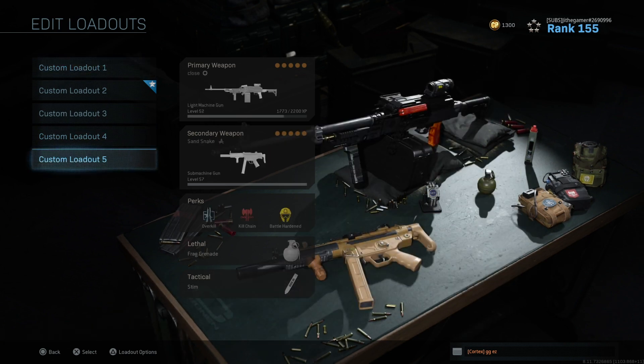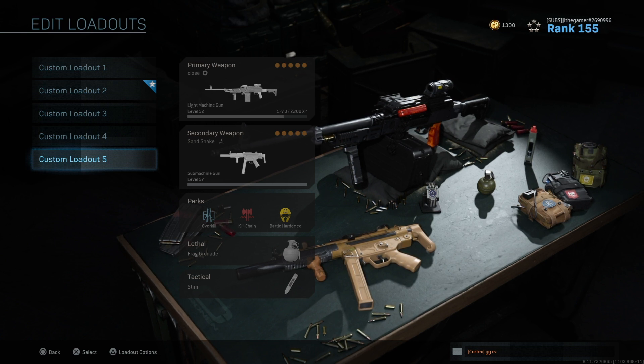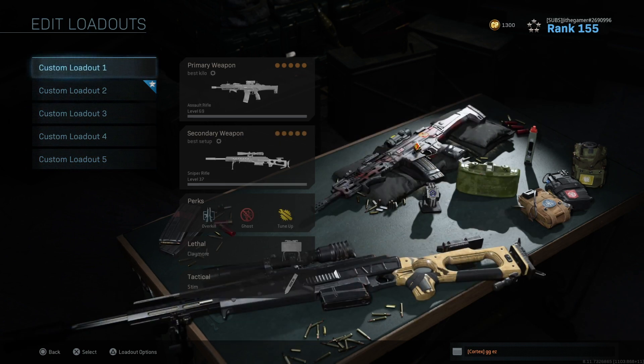On previous Call of Duty, it's always been a way to have up to 10 classes, up to 10 custom loadouts. The way they had it set up, you prestige, and every time you prestige you earn a token, and after you get that token you're able to basically get another custom loadout. So as you can see right now, we only have five.